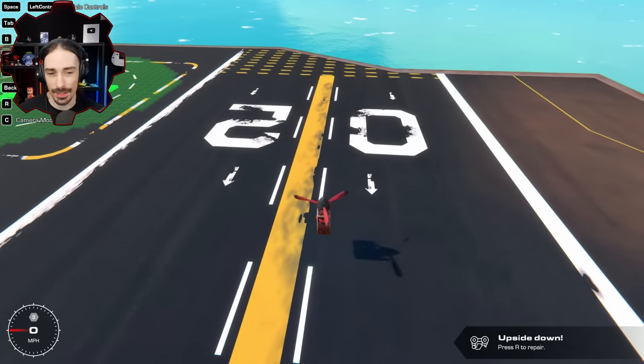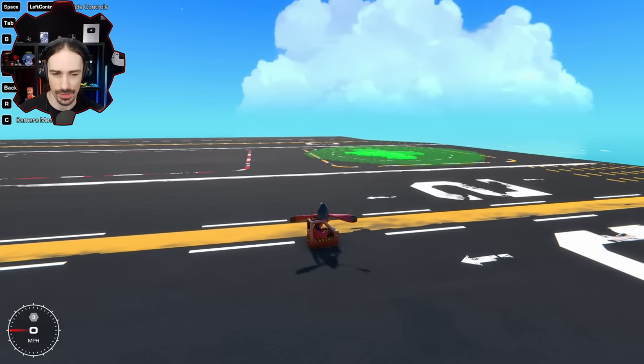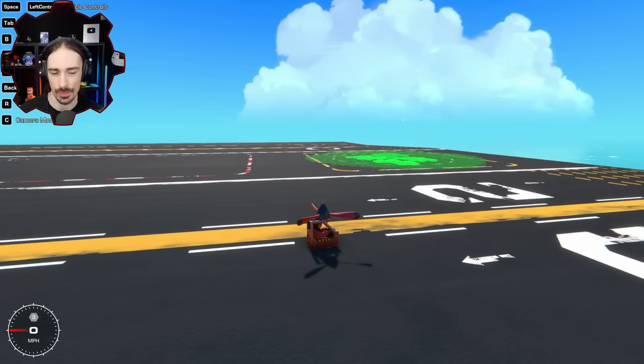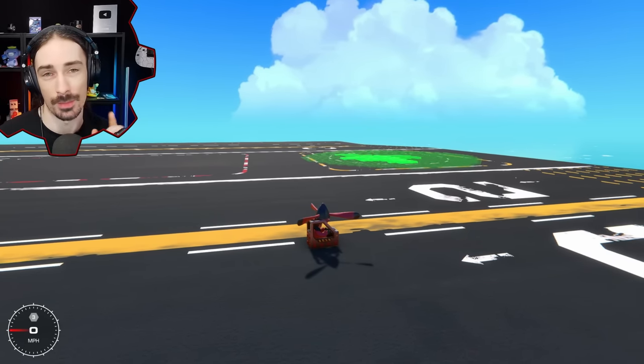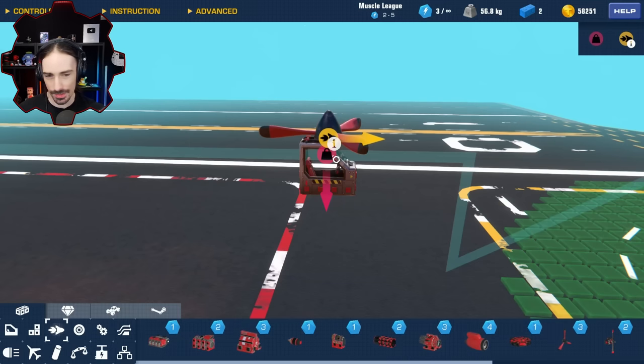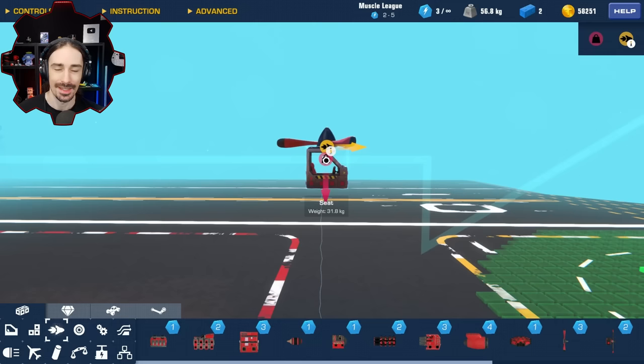When I first saw this idea, it didn't seem that interesting to me, because I'm like, just slap some gimbal thrusters on something to essentially make it hover, apply the smallest amount of forward thrust, and you have the slowest plane possible. But I think this could actually be a lot more interesting with just some simple definitions and restrictions on what a plane actually qualifies as. For this challenge, the only thrust allowed is in the horizontal direction of travel.